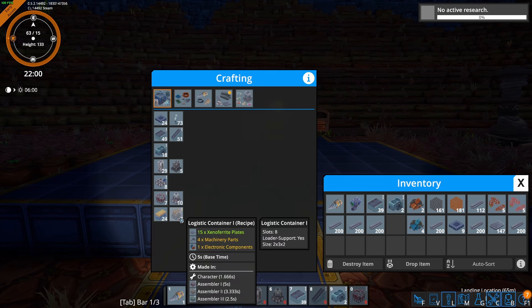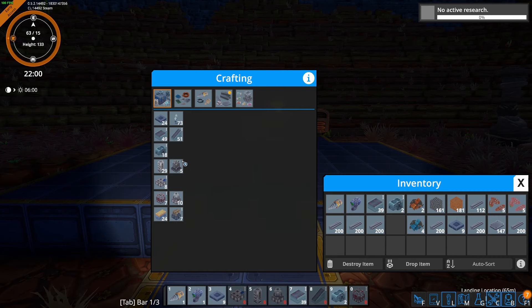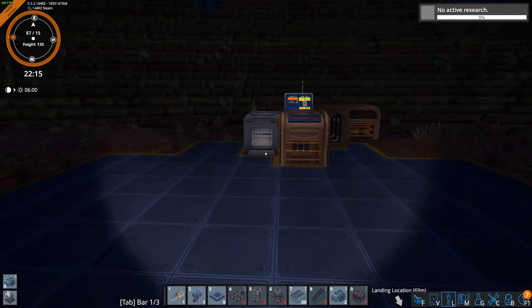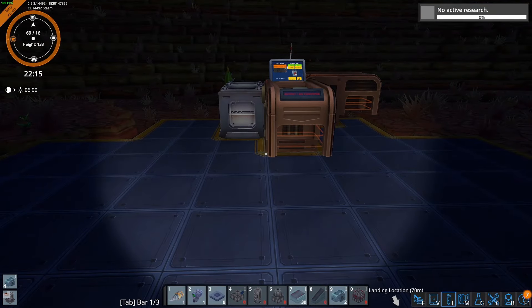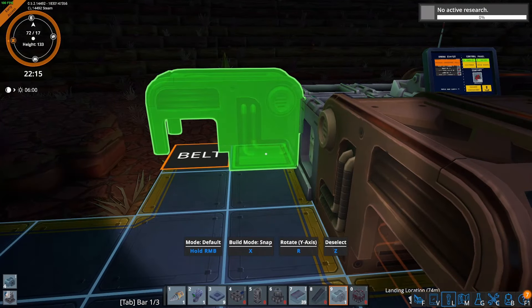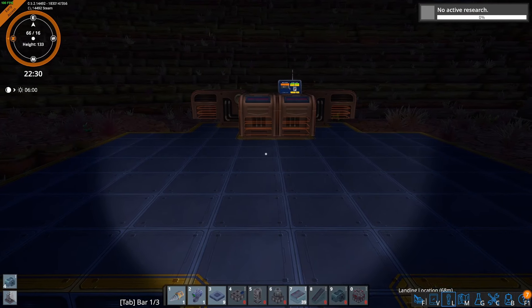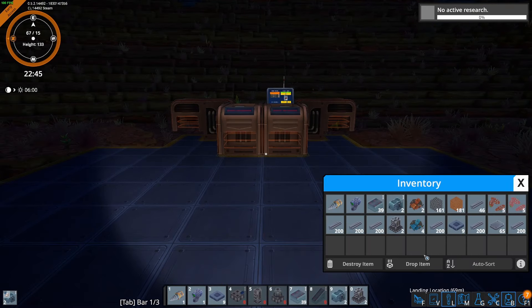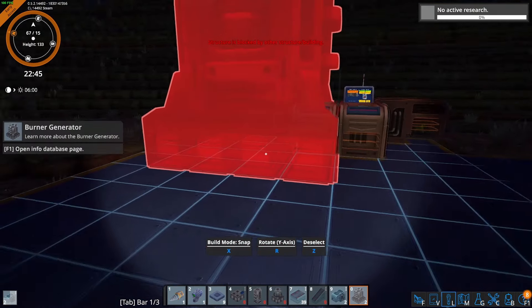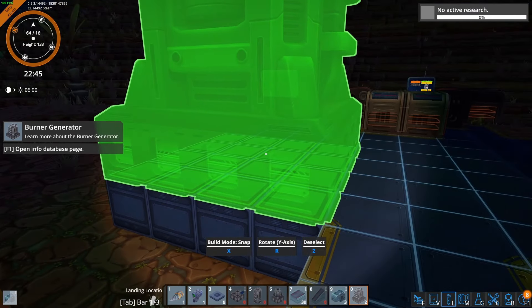The smelter has automatically set up and is automatically producing content. Now we're going to set up the other side, get the conveyor belt set up there and then we should be ready to rock and roll. We'll get an upstream loader here, connect these up, and make sure this input is automatically distinguished. We've got Tetanum ore going into Tetanum rods - perfect. Now we need two more smelters.